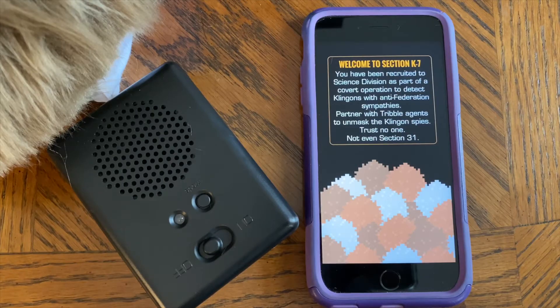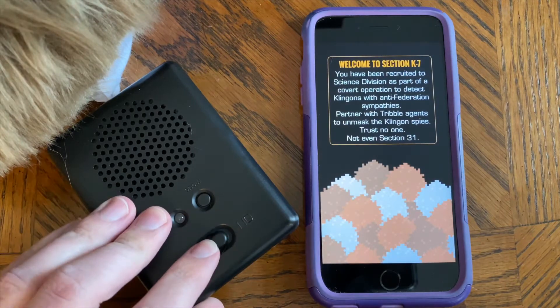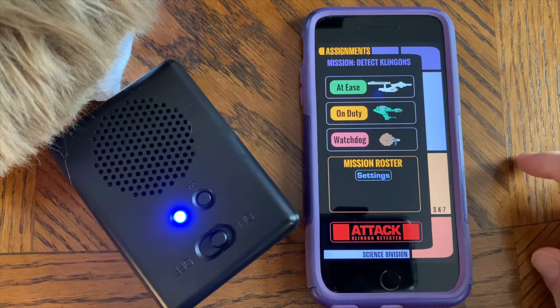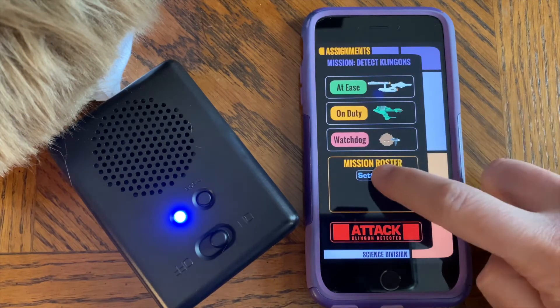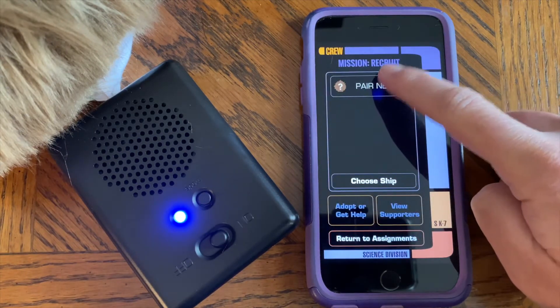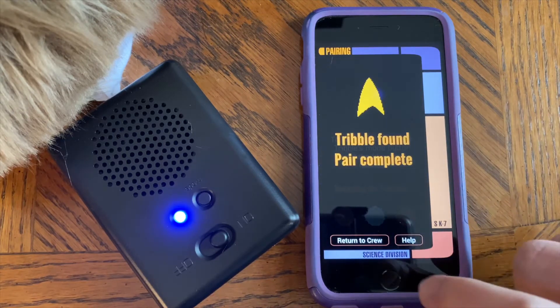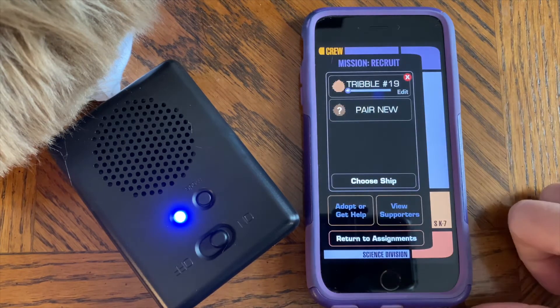To pair your new Tribble, put in batteries and then turn it on. Open the app, go to settings, go to pair new — it should pair automatically. Tribble found. Return to crew.